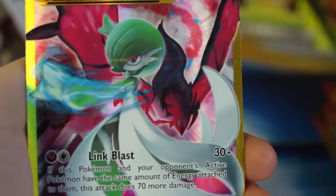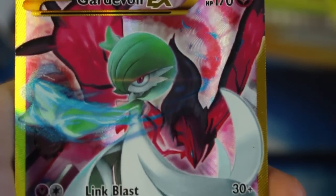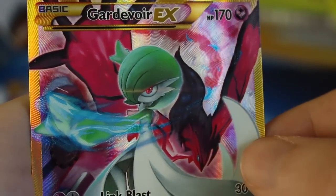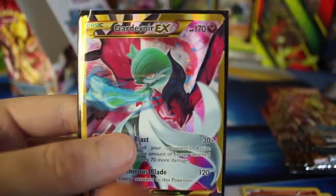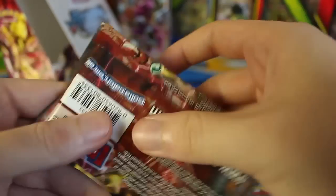First pack of the day, the rarest card we could possibly get. This set does have two secret rares, but they're both the same rarity — that is the rarest thing you could possibly get, and I just got it. That is crazy, dude! Luminous Blade, Link Blast — beautiful! I guess I'm just gonna go ahead and sleeve that guy up. I think the other secret rare is a Steelix, or it might be Volcanion actually — but we got a gosh dang secret rare. Let's keep going.